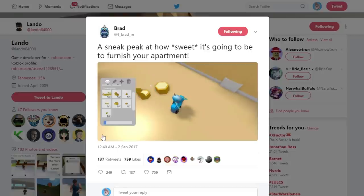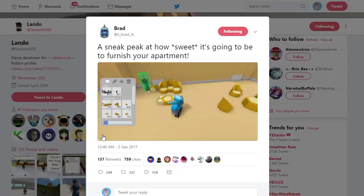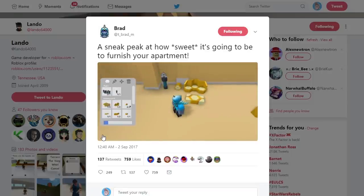Moving on to the next tweet — someone called Andrea actually tweeted at Lando asking, can we get a preview of every layout before we purchase it? And Lando replies: yes, the girl at the front desk takes you to a room to look at it before you decide to purchase it. So for those of you thinking you're just going to buy a room and hate it — no, that's not going to be the case. You're actually going to be able to see what rooms you're buying before you buy them.